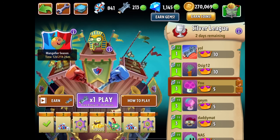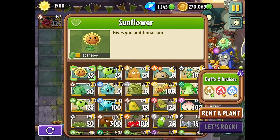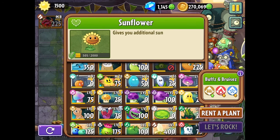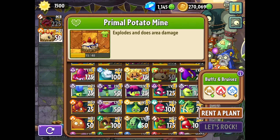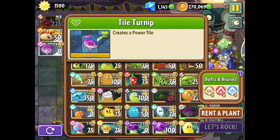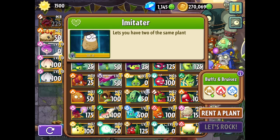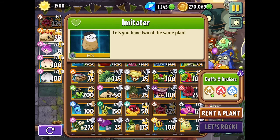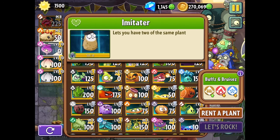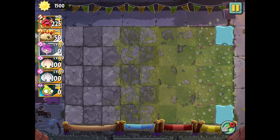There are so many plant foods that I almost think impair might be necessary. But then if I have impair, we might as well try a strategy that's going to rely on primal potato mine, because explosions are not nerfed. Let me bring in the tile turnip, might as well bring in the power lily. I have the boom berry — that could be my thing. Let me bring in impair. I think this is good, let's rock.